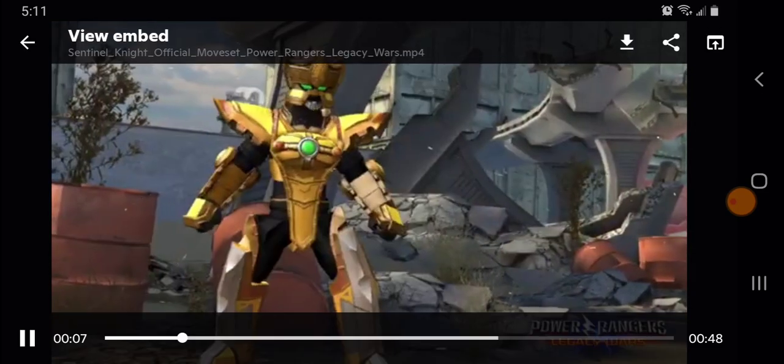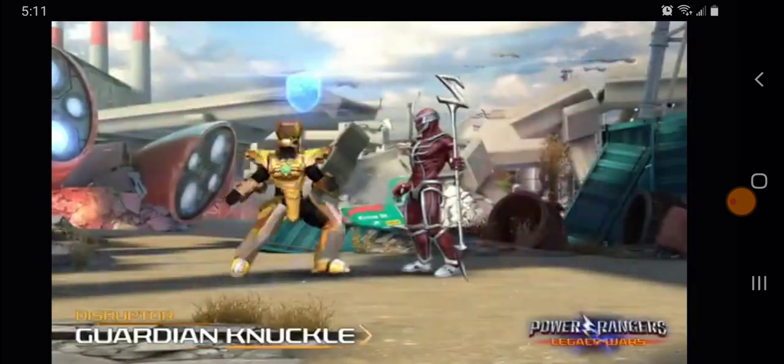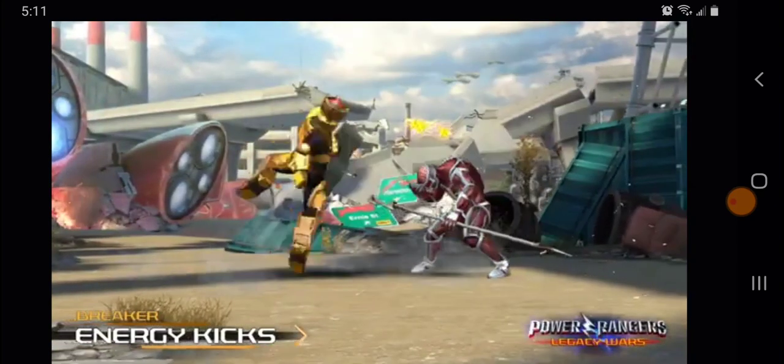Thanks Mr. Ninja for grabbing this. So let's take a look at what his moves are. Alright, Sentinel Strike — a little fast moves there, so there's a cancel on the second hit. Sentinel Sword looks great, that looks pretty fresh.